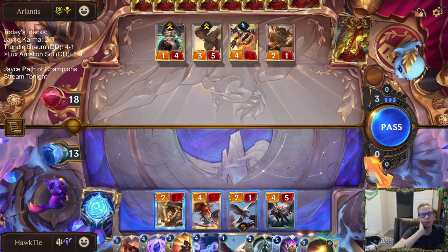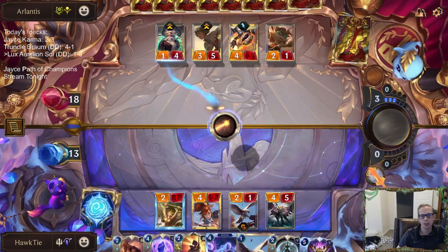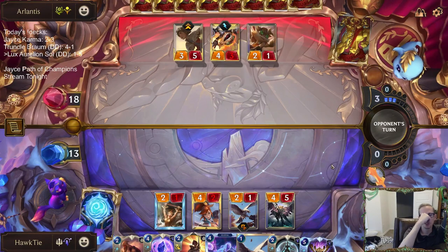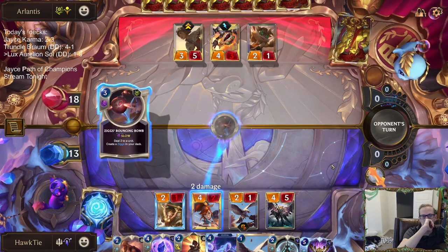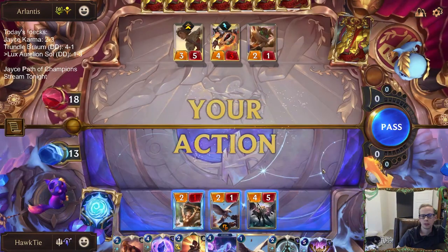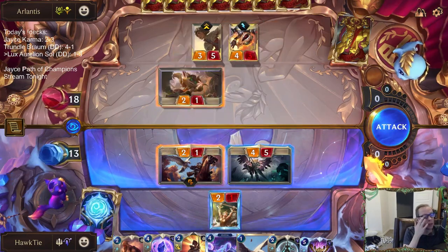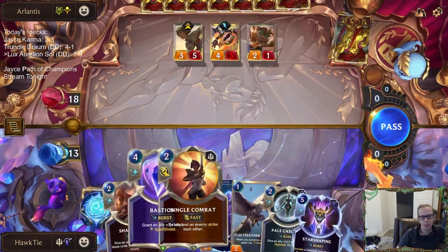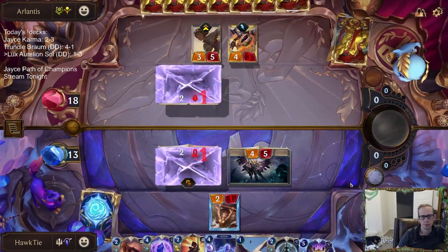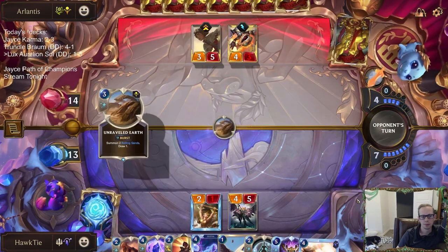We have a really tough decision — if it's a Time Bomb I basically have to kill Ziggs with this Final Spark. If they have a Time Bomb we're in a ton of trouble. Kind of the same with Taliyah. They do have another Ziggs. Just waiting now — we need to try to kill this.